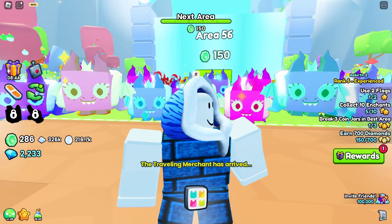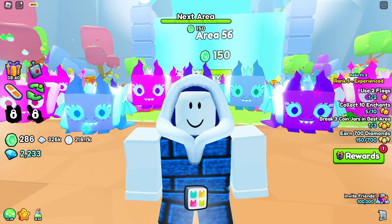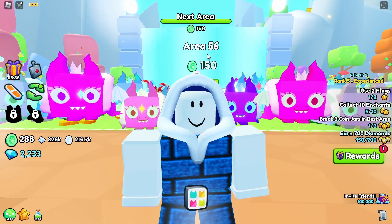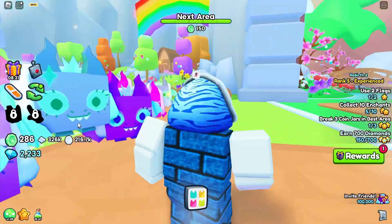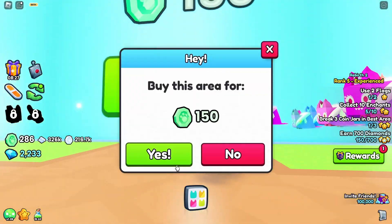Hello everyone, welcome to another Roblox video. Today I'm playing Pet Simulator 99 and I'll be going to the next area, which is area number 56. This area is going to cost me 150 emeralds, so let's go ahead and buy it.